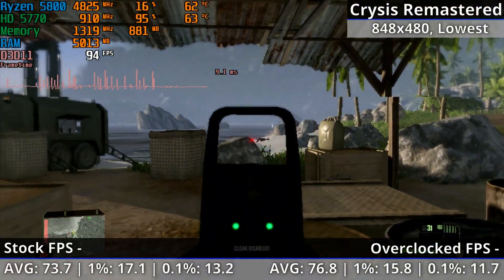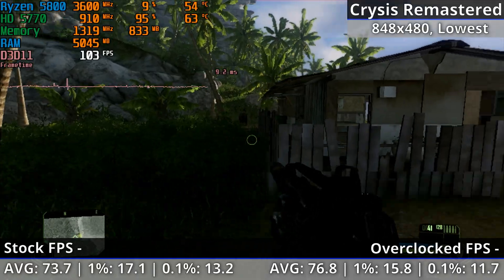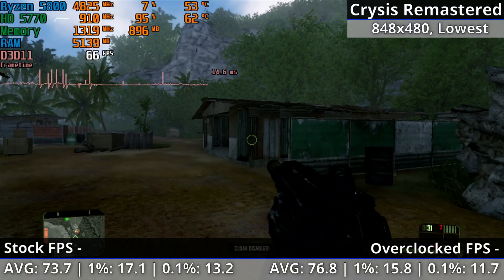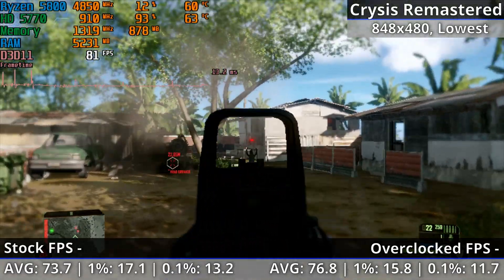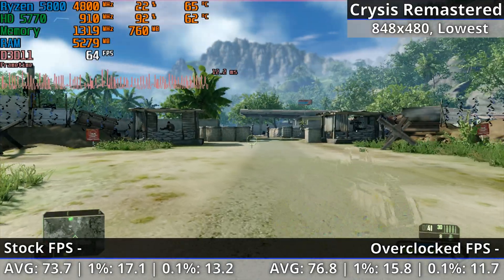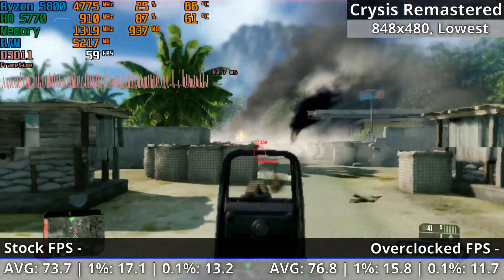I've turned the memory overclock down to 1320MHz for Crysis Remastered after the CSGO problems, but it still wasn't enough — the same stuttery appearance persists. I'm actually seeing slightly worse performance at points; in dense vegetation, fps is now dipping to around 40 compared to the mid-40s before. Big explosions and intense scenes are slightly less impactful though, seeing the high 50s fps versus the low 50s earlier. Average, 1% and 0.1% lows are 76.8, 15.8 and 11.7 fps — I still recommend the original over the remaster.